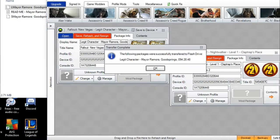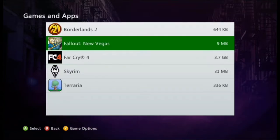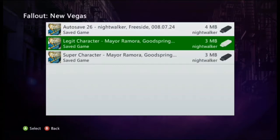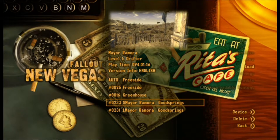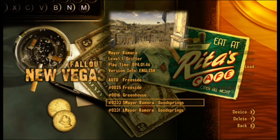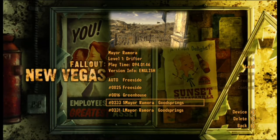Now I'm putting the modded files that I rehashed and resigned onto my Xbox 360. As I load up New Vegas, if you go to load, the files will be right there. You'll have the S Mayor - which is for the super character - and you'll have the Elmer, which is for the legit character.